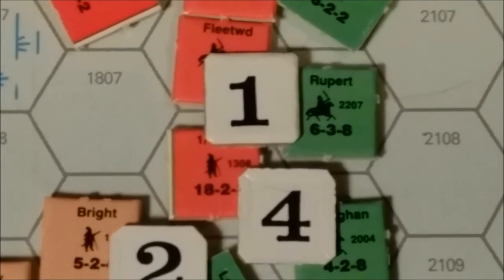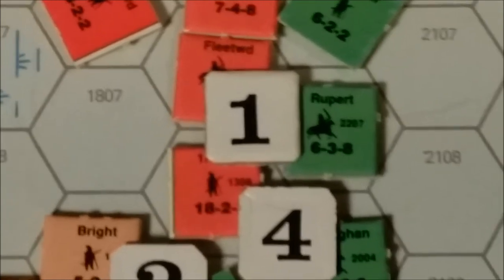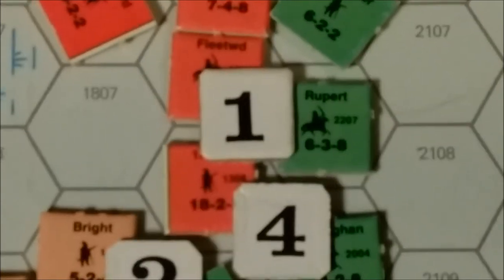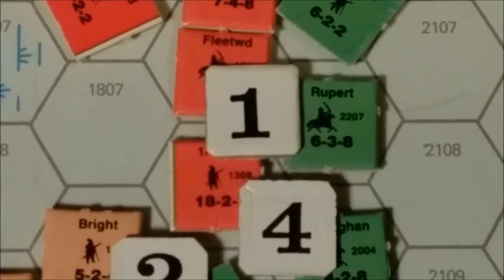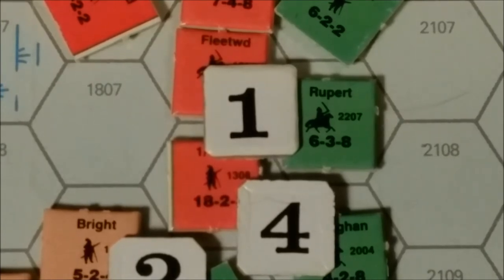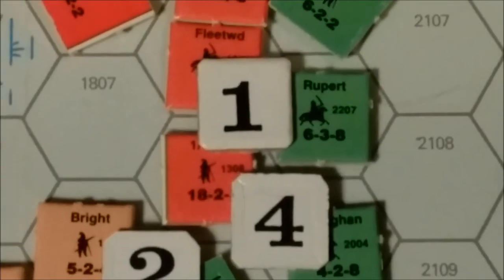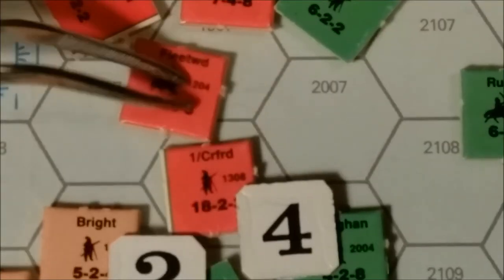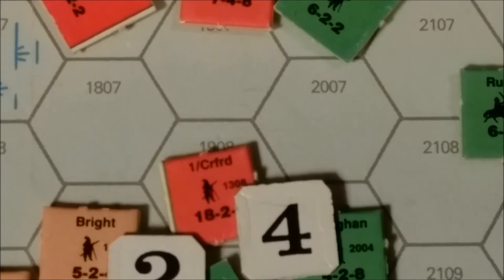Moving on to the next battle: Fleetwood versus Rupert's horse. Rupert isn't with his other horse — he's with the guard reserve units. We have a 1-1 attack here, Fleetwood versus Rupert. Rolling a 2 at 1-1 in the clear is another disruption exchange. So Rupert's horse and Fleetwood are both disrupted.